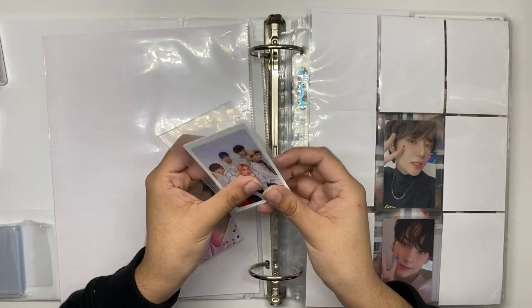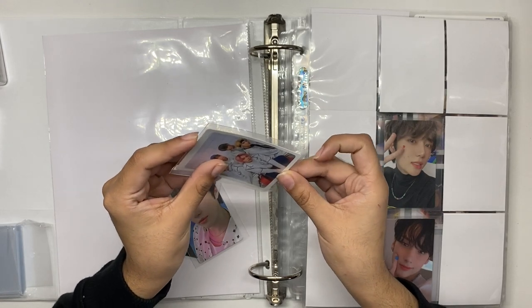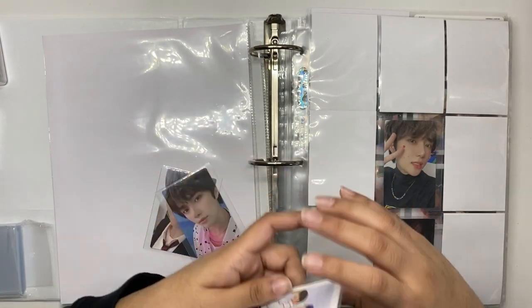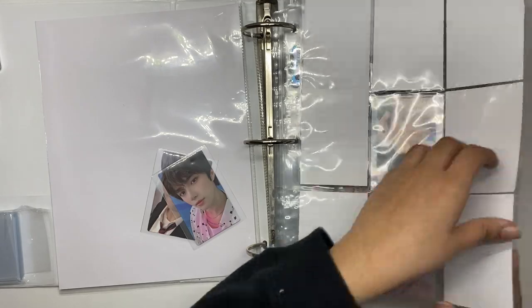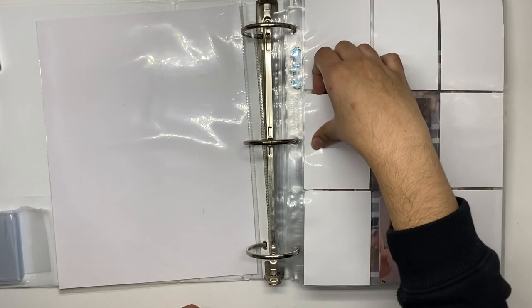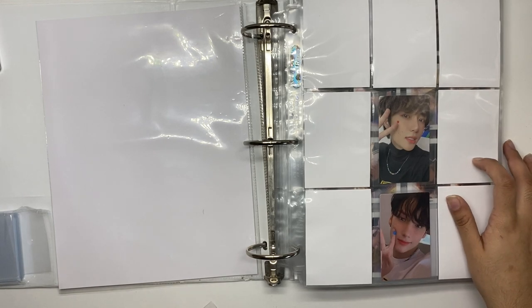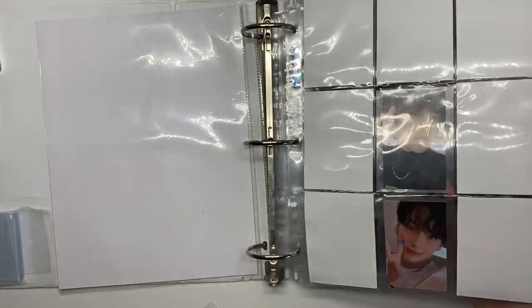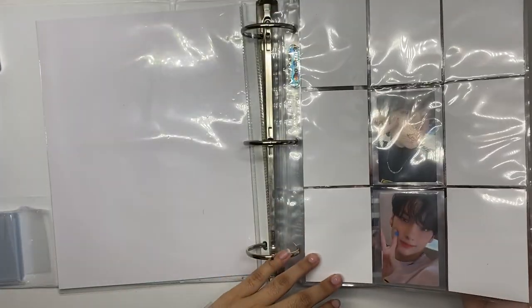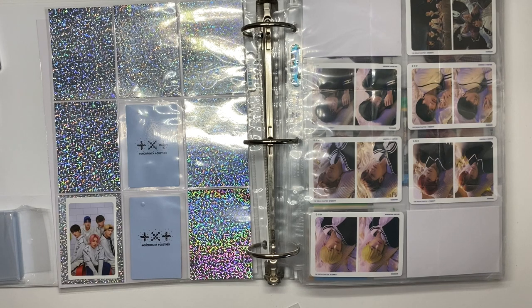I ordered a few albums from Target and I don't really love this pre-order card, but since I have it I might as well put it in my binder. I sold a few of the others but thought I'd keep one. I'm missing Yeonjun, Soobin, and Taehyun. I could probably find Taehyun on Mercari Japan for a good price, but for Yeonjun and Soobin I don't really know — I'll hopefully find a trade.